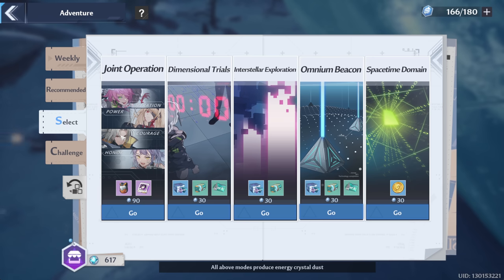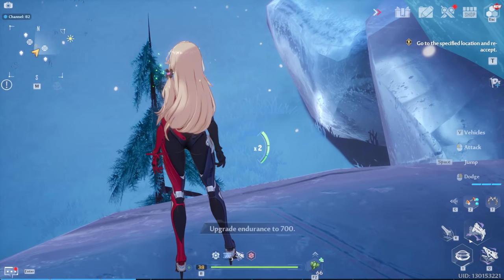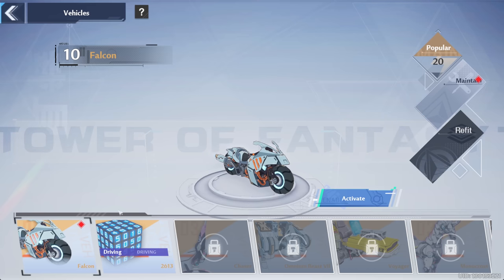Stockpiling for level 50 or 60 Joint Operation takes 90 vitality — it's 30 per box you open, and there are three chests each costing 30. Always remember to eat your Mighty Mushrooms whenever you have them — that'll increase your stamina, or endurance in this game, whatever it's called.